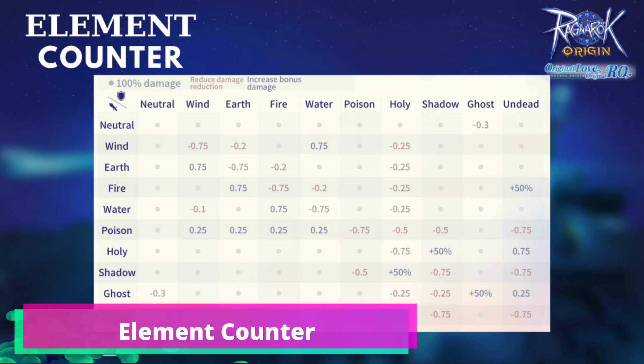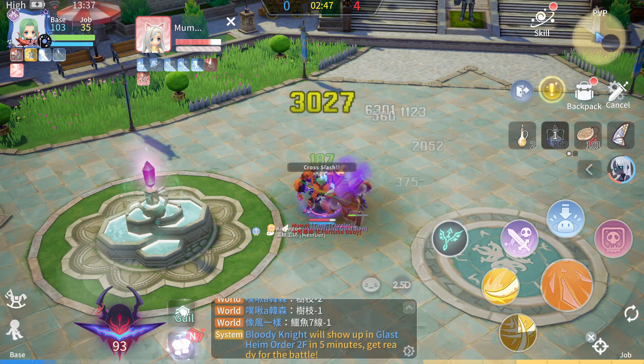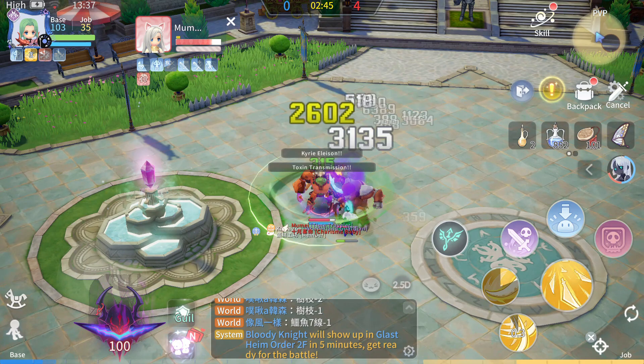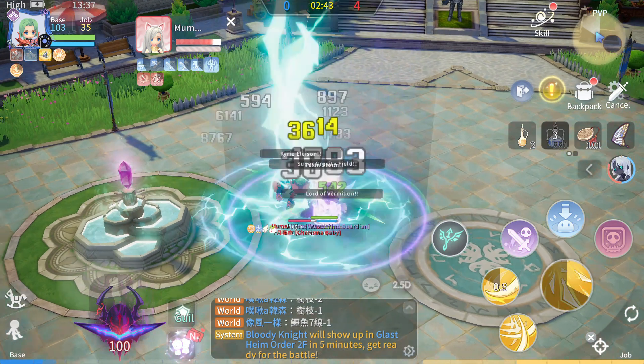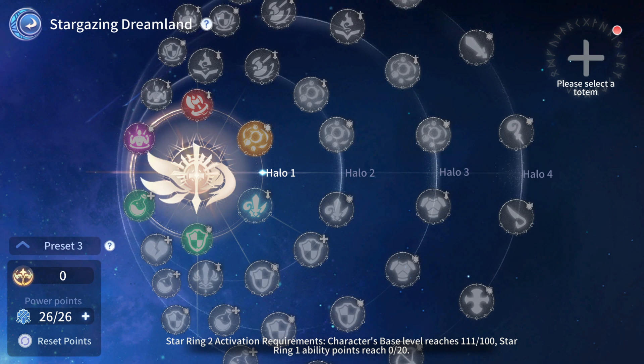Next we have Element Counter. This stat gives bonus damage and reduction on the element counter. From Stargazing, you can unlock the following stars.